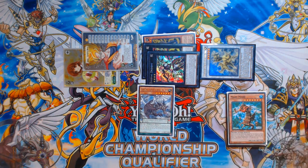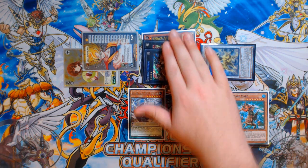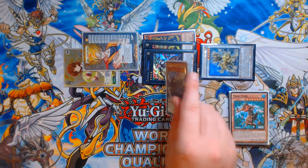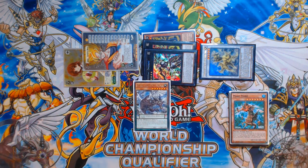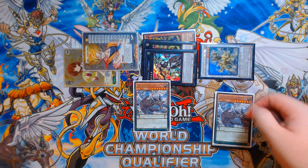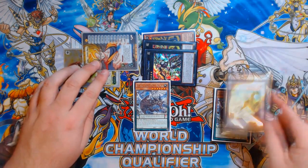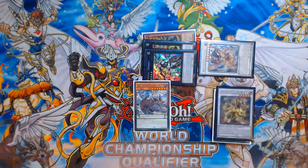Denglong's effect can also send a Yang Zing or Wyrm from deck to grave to make its level the same as that monster. So we send another Zephyraneos' Secret from deck to grave to make Denglong a level 6. Then we synchro with Denglong and the two remaining Mare Mare tokens into Baxia from our deck. The Dinglong has been sent to Graveyard and its effect will trigger, giving us more plays going forward.